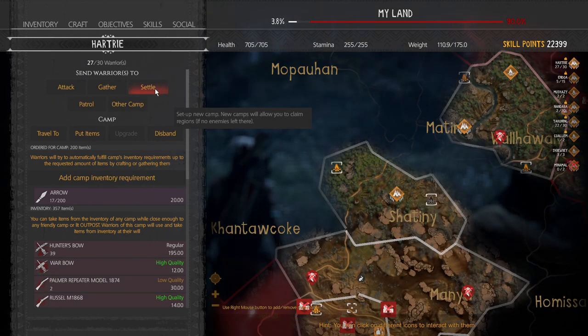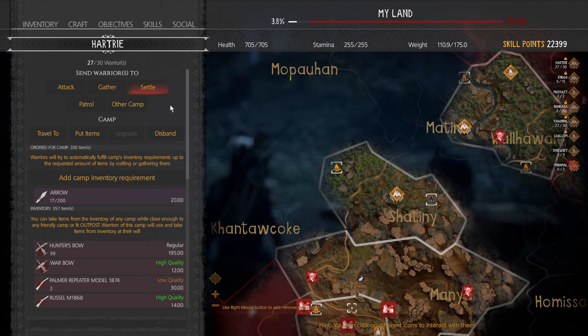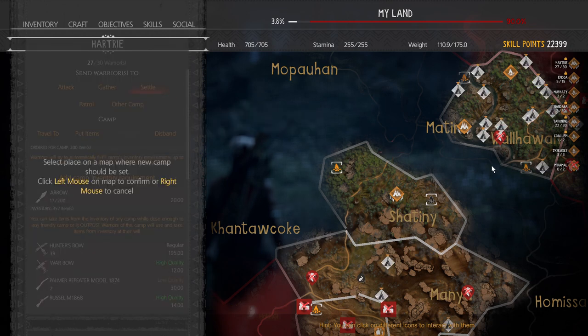The next thing we're going to talk about is settling a new camp. You have to make sure you settle from a camp that has enough warriors — two is the minimum, because one has to stay behind. You click settle and it will show where you can settle with these little teepees. I have another video linked below that goes into more detail on how to maximize the distance you can put between camps. Remember that the radius from your player will also help increase this.